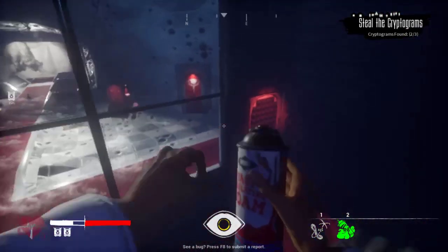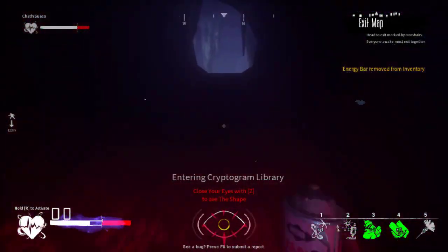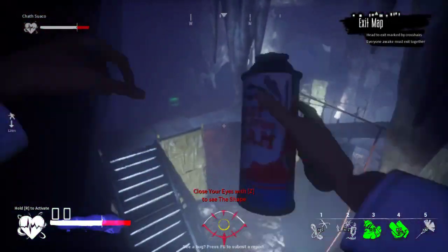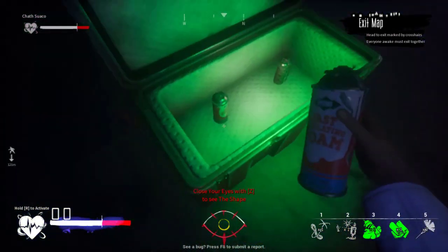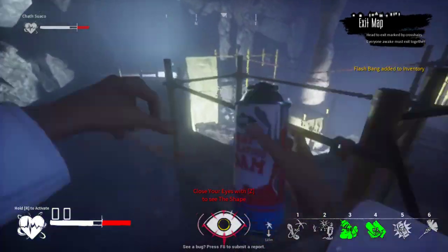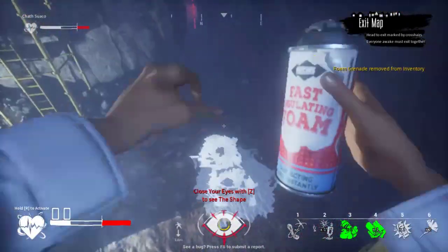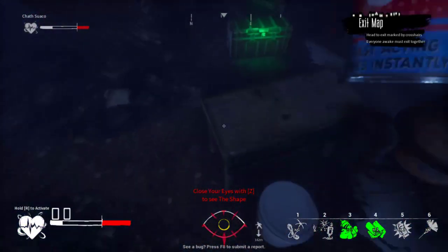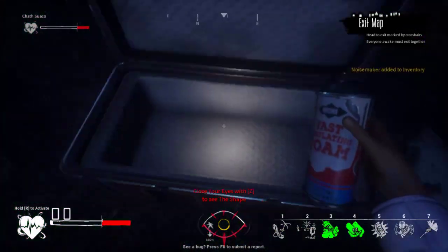Grass will also muffle your steps. Walking on pavement or hardwood floors will add to your sound. Be mindful of how fast you are going and what you are stepping on. You might be able to run on grass with little to no punishment, but if you were to do that on pavement, the whole town would be alerted. Here, I use foam to create a pocket of muffled space, which allowed me to avoid a sleeper with little to no effort.